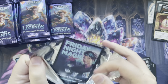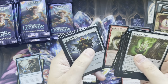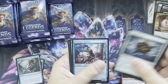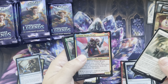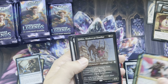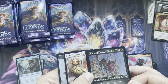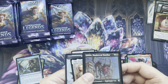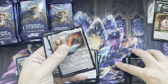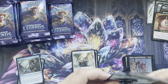Even Commander Legends Part 2. Thought Vessel, there you go. Court of Grace — it's a rare. Captain Vargasrath. Numa. Here we go — an etched foil. Found this Shadow Cat Familiar. I like that treatment. Token in there. Zombie token.